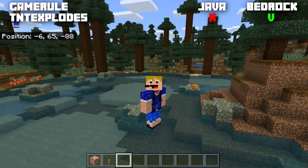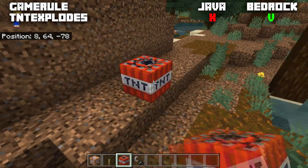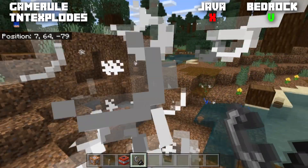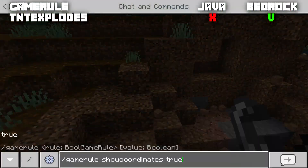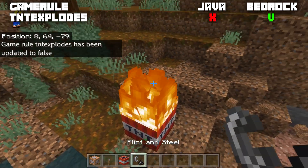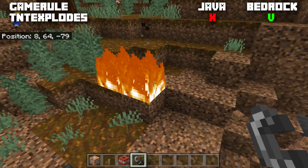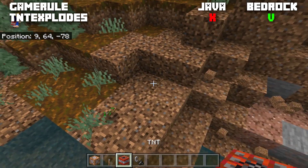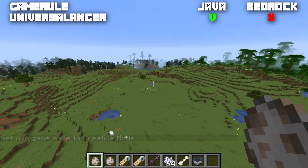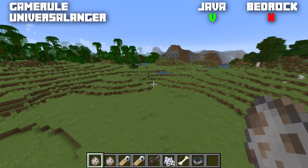The Bedrock-exclusive game rule tntExplodes is normally set to true. When true, TNT detonates and damages the terrain. When set to false, TNT placed and lit will simply burn up and disappear — it will not explode and will cause no damage at all.